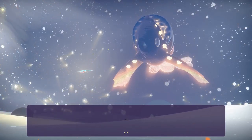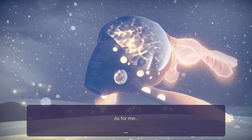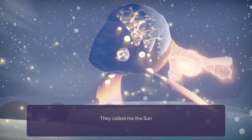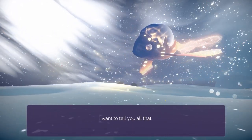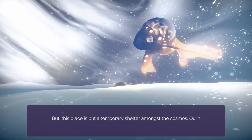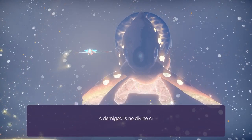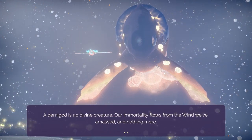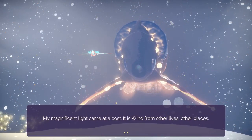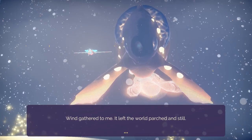So much has happened to me — I need a moment to think. That was you, wasn't it? You set me free — first from the stone, and then from the wind. Thank you. Long ago, I led the way for the inhabitants of this world. They revered me as a demigod. They called me the sunfish, and it became my name. I want to tell you all that has happened to the inverse and to me, but this place is a temporary shelter amongst the cosmos. Our time together here is brief — I can only tell you one secret. A demigod is no divine creature. Our immortality flows from the wind we've amassed and nothing more. My magnificent light came to cost its wind from other lives, other places.